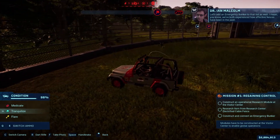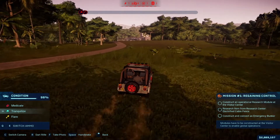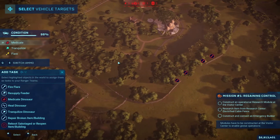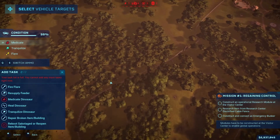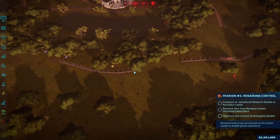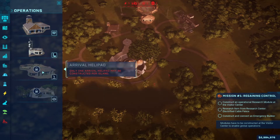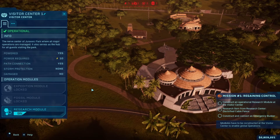So we have to research things. Wait, is it in here? Construct and operate — there we go. That's pretty cool, a new little feature there added on to our visitor center. They've added new stuff on here. Do we have the money? Let me trank out some of these dinos. Resupply, medicate, heal the trank. There we go — Velociraptor, Triceratops, Gallimimus confirmed.